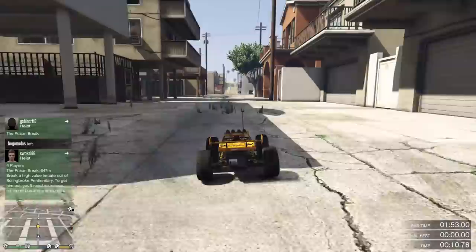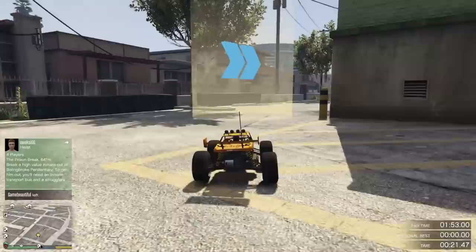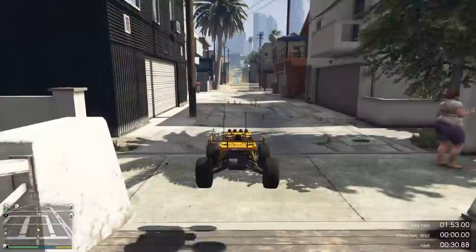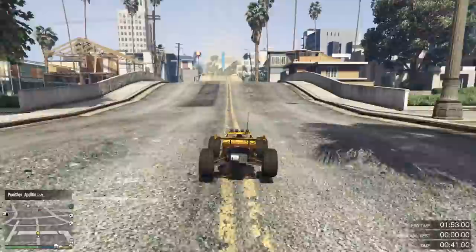The first corner you want to definitely slow down for, or else you're going to start crashing. In the long straight, all you really need to worry about is the bridge right here as well as the traffic on the road. During corners, take it slow, and as you exit that section you want to let go of the acceleration so you don't flip out when you land. When you go over bridges, make sure you don't have the acceleration pressed or your wheels will keep spinning and the RC Bandito will do a bunch of stuff you don't want it to do.